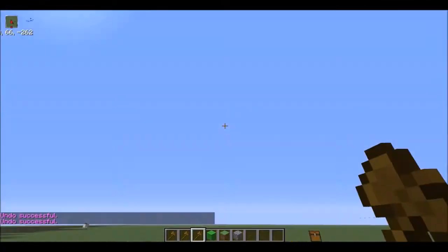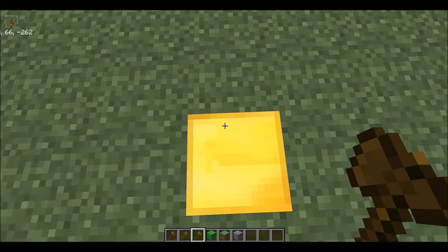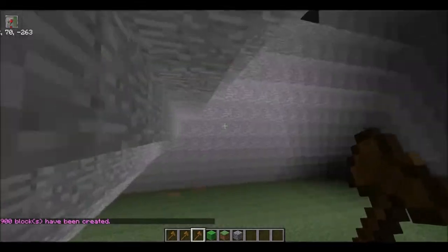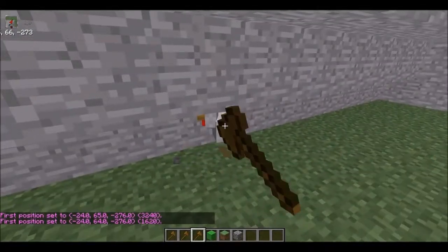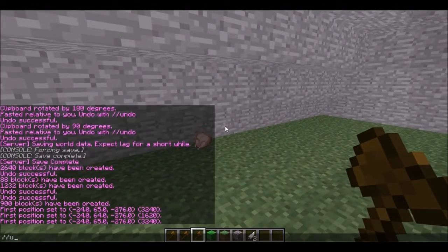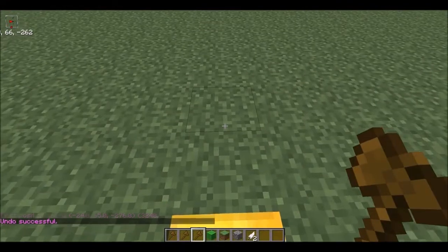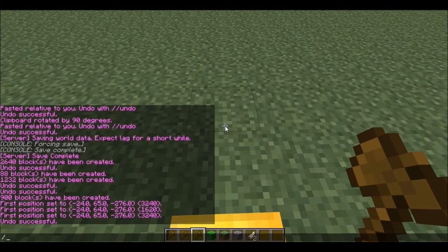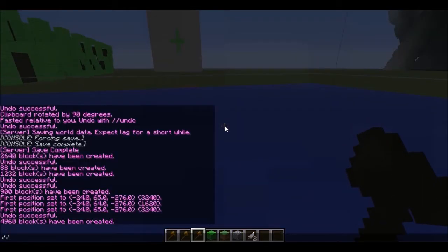Now let's do a pyramid. You do //hpyramid stone 15 and that gives you a hollow pyramid shape. If you want a solid version of any of these shapes — sphere, cylinder, or pyramid — all you have to do is take out the 'h' prefix and it'll be solid. So //sphere, //cyl, //pyramid will all be solid.